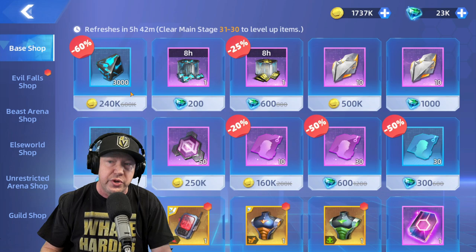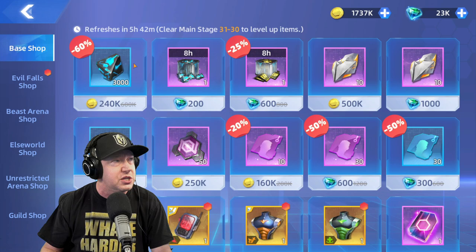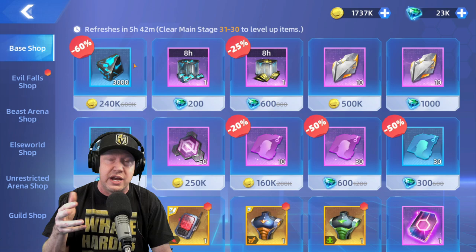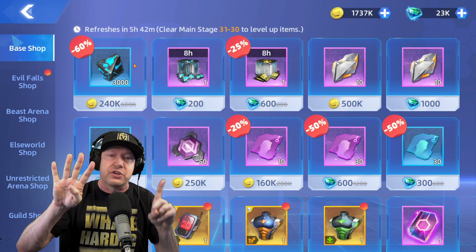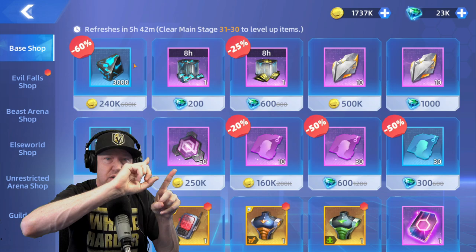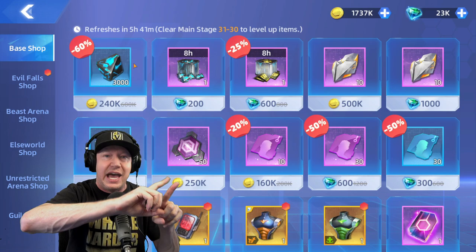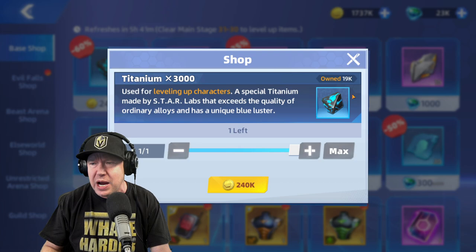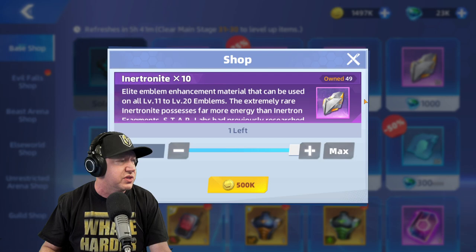In the store I purchase everything I can with gold. This currency is needed to upgrade characters. The interesting thing about DC Worlds Collide is you only have to upgrade five characters — everybody else is on reserve. Most of my characters are at level 200, and four are at 220. When I upgrade the fifth one, the rest of my roster will mirror that character's level.